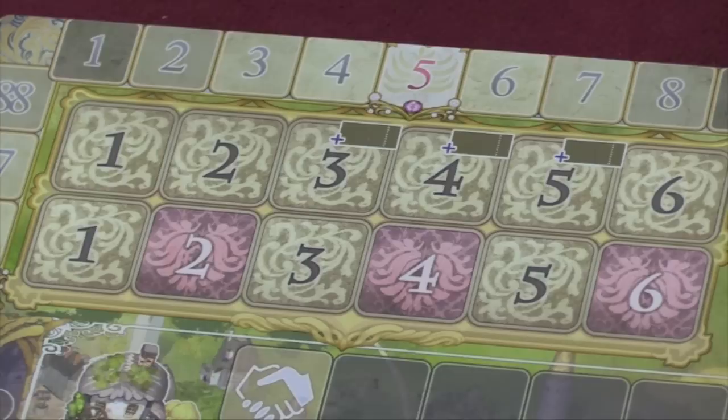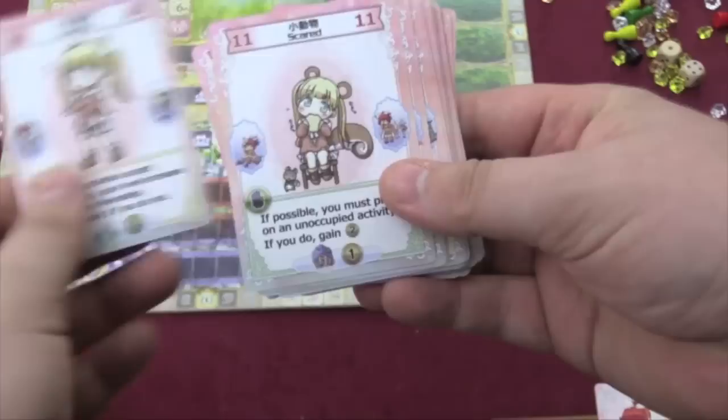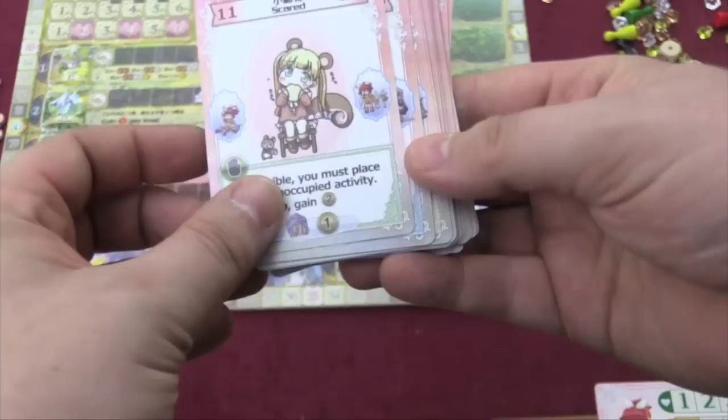The game takes place over six years and each year is split into two turns. At the beginning of each year, you're going to get money in the form of copper pieces, and you will also get new traits. You start the game with traits, and these traits can be anything from introvert to hungry, to schemer, to groupie, to noisy, to cheeky. Each of these traits will give you a benefit when you use a certain place on the board, and they also give you special abilities.